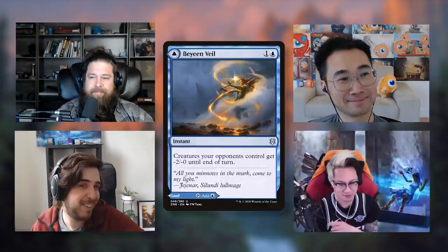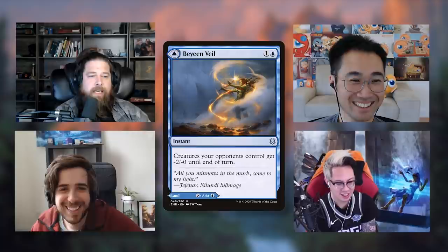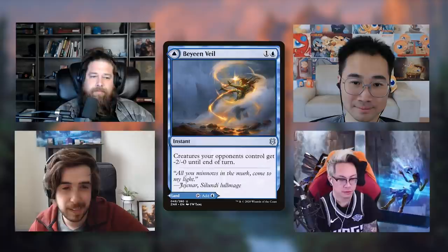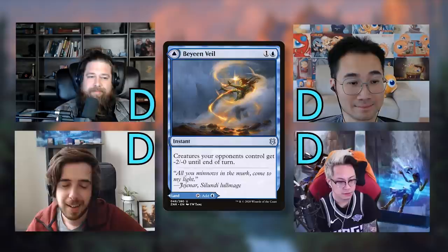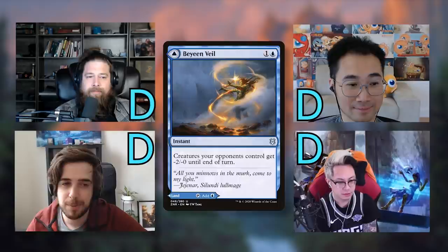Beyeen Veil is a two-mana instant — one and blue — where creatures opponents control get -2/-0 until end of turn. It's a combat trick that can protect your attacking creatures or potentially survive a go-wide attack. All four of us gave it D. The effect is too narrow — it's not a full Fog, and -2 power to a bunch of creatures doesn't guarantee much impact. We'll skip ahead to something more interesting.